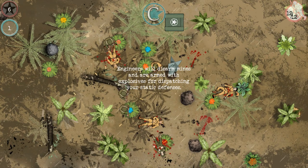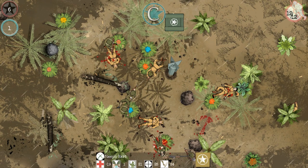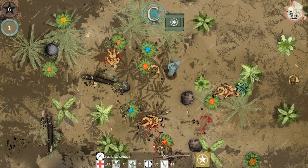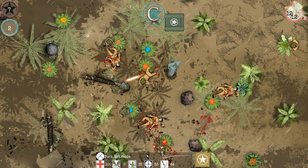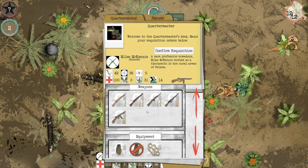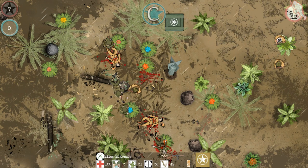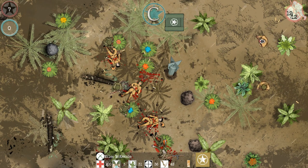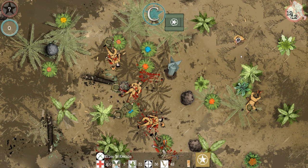Oh no! My guy died! This guy's getting closer and closer to the edge. I think I can promote this guy. But somebody needs to kill Sneaky McGee over here, because all he has to do is reach one side of the battlefield and we lose the mission — if only one guy reaches the side of the battlefield, we lose the mission.